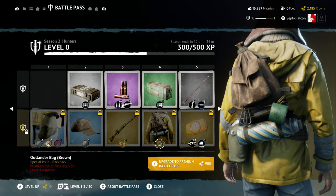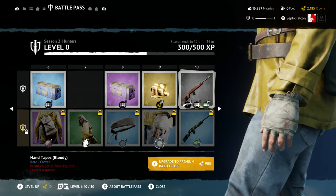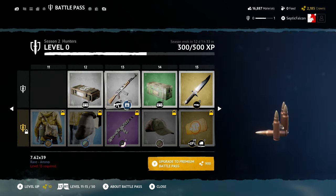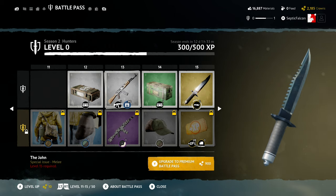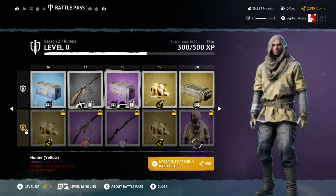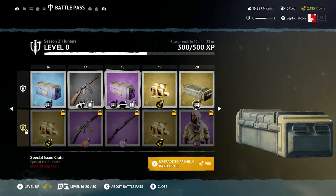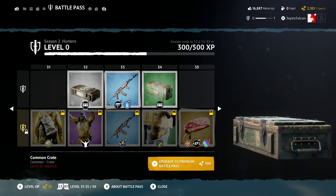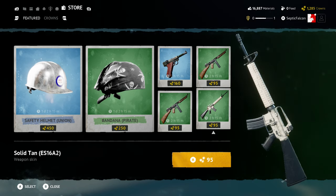There's a nice skin for the Mosin which I'd love to get my hands on. We've got loads of other customizations to unlock — nice head wraps, gloves, more skins for other weapons, and the John knife which is quite a nice little knife. There are also crates to unlock and the usual battle pass stuff: parts and things for other weapons.